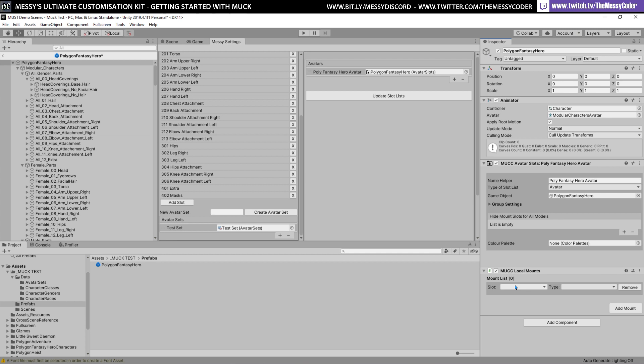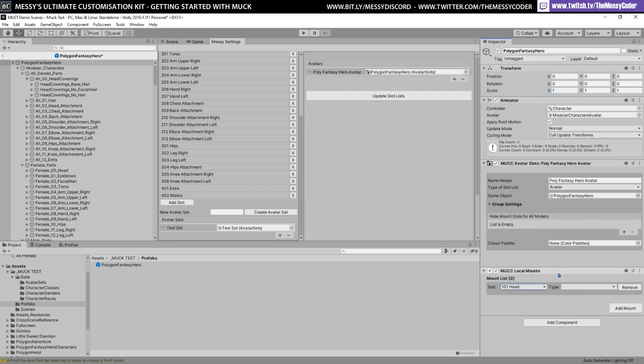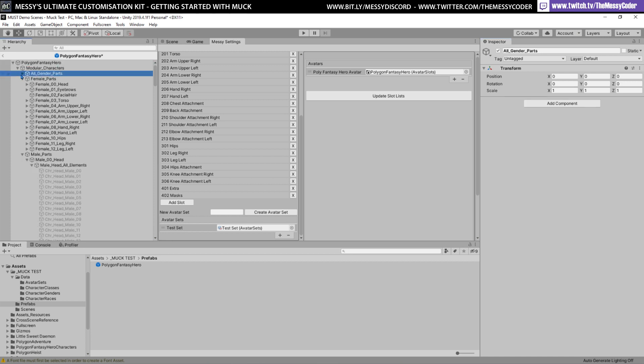Now we can start adding in our mounts. This will take a little bit of time, but not too much because we've got some nice bulk importing tools. The first mount I'm going to do is the head — we've got two sets of heads, so that's going to be fun. We want nested models. If I click plus, it wants another avatar — this is where the fun magic happens. We need to go and find our heads.